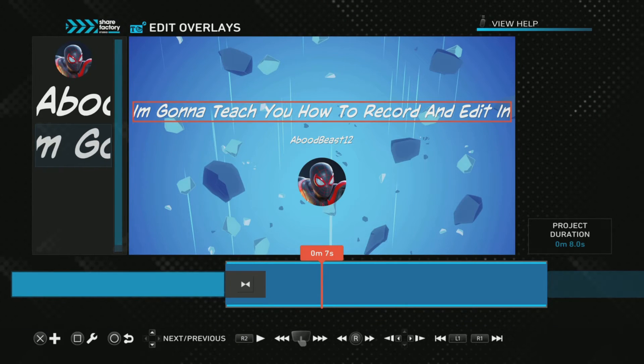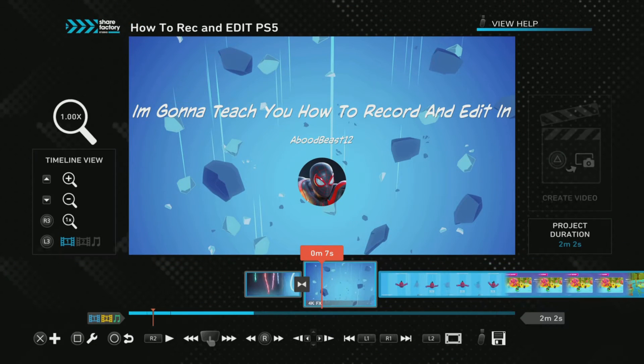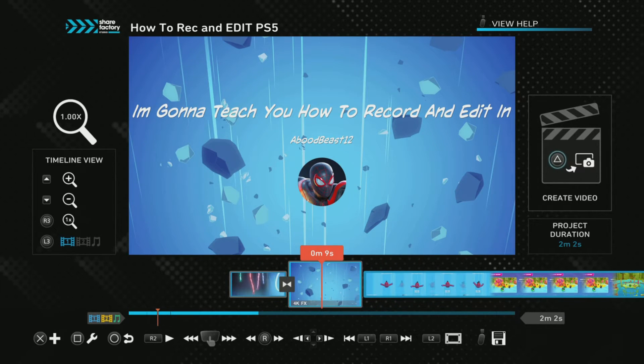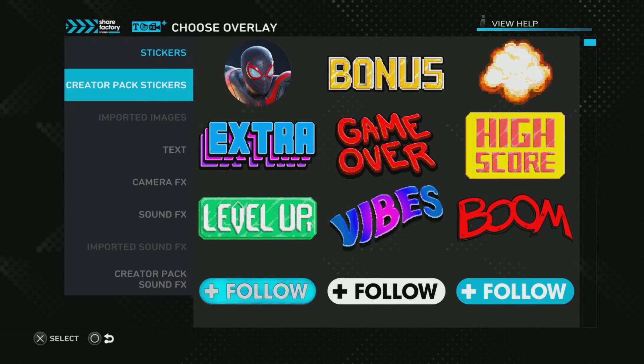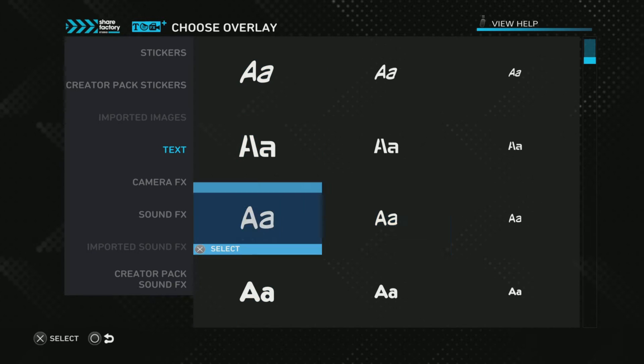Press X. Now when you're here, I'm gonna teach you how to record and edit. Now you can't write PS5 directly there. Press X and press 'Add Overlay', then go press 'Text' and put any text you want.